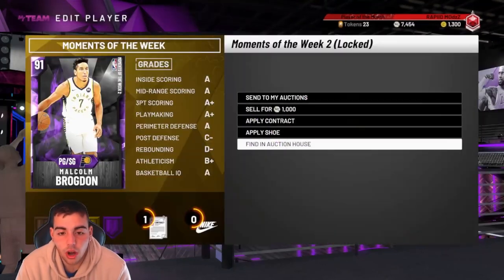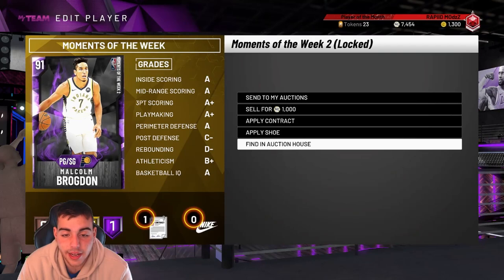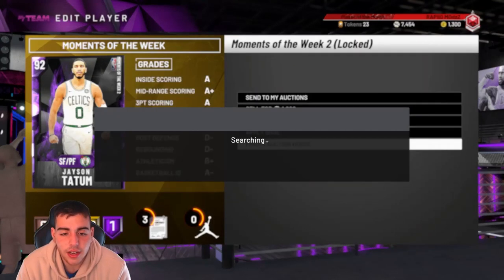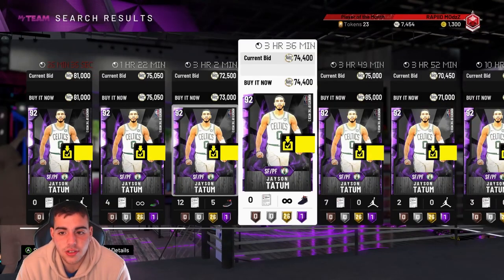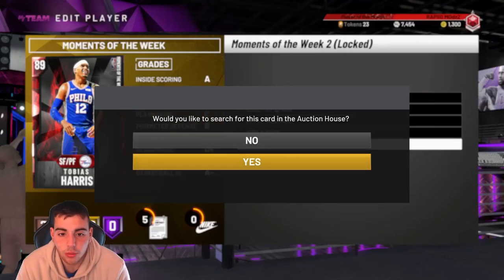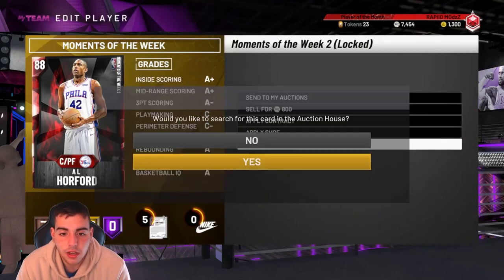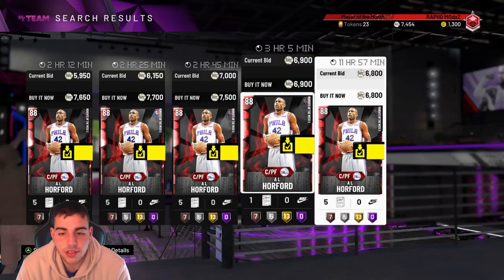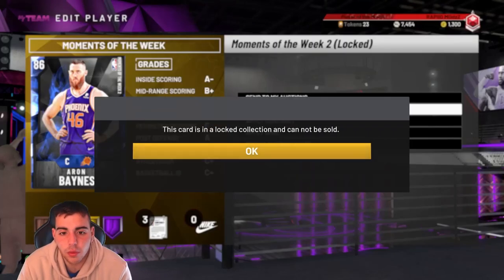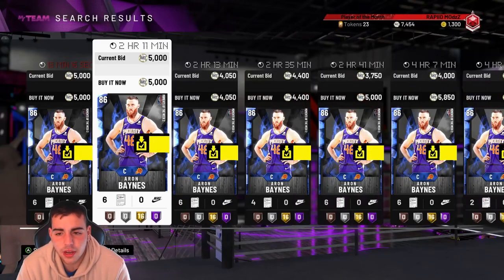Want to see Brogdon's price? He's not even on the auction — so right there you could pick up maybe 80k. Jason Tatum, let's check out his price — he's around 70-ish k, literally he was at 40k. Let's check out Tobias — he's at 9k, he was at 5k when I got him. Let's check out Al — about 6k. So I'm saying about 2 weeks, that might be the method. About 2 weeks.